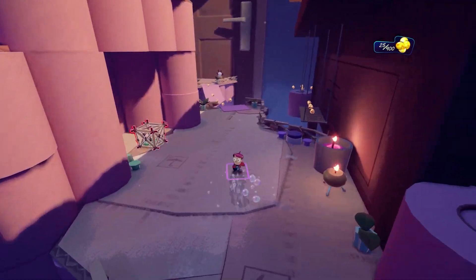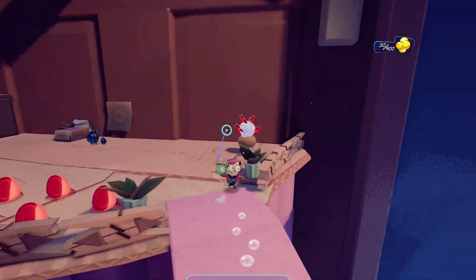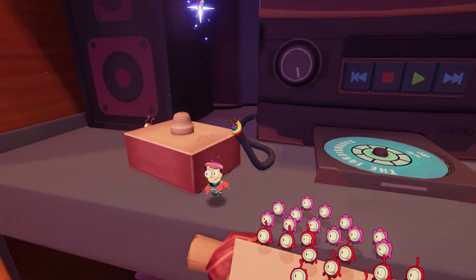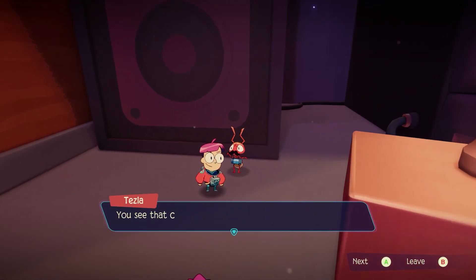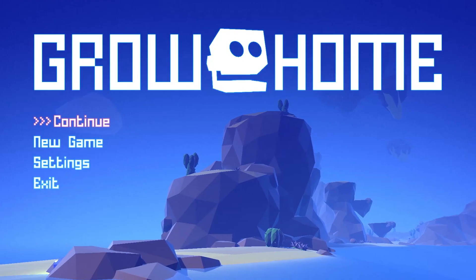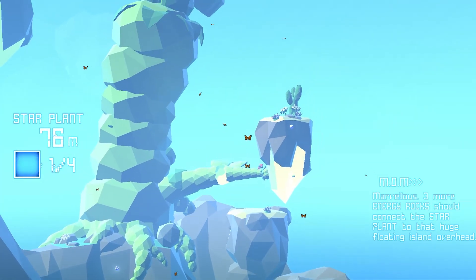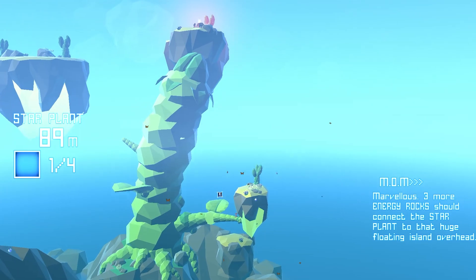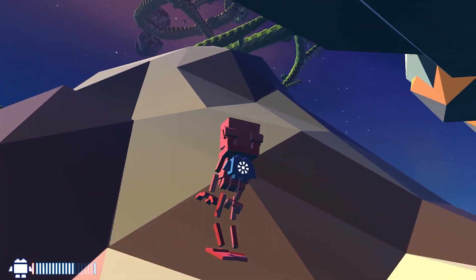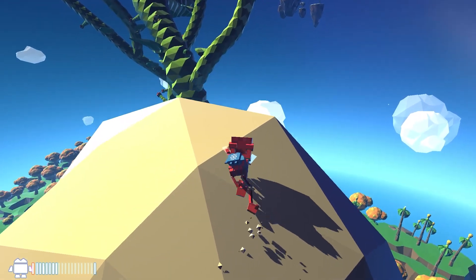What truly sets Tinykin apart from its peers is the complete lack of combat. There are no enemies to defeat in the house, only items to collect and NPCs to meet. The decision to avoid combat was inspired by Ubisoft's innovative 3D platformer Grow Home, in which you have to climb a giant plant, making it grow by planting seeds along the way. Like Tinykin, Grow Home has a sandbox-like level design and does not feature any enemies, which lets the player focus completely on the exploration and gameplay.